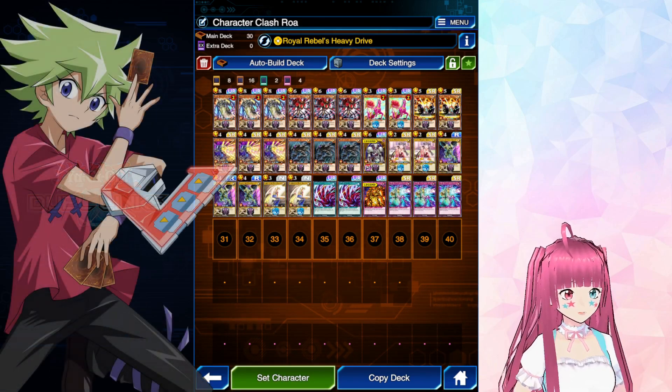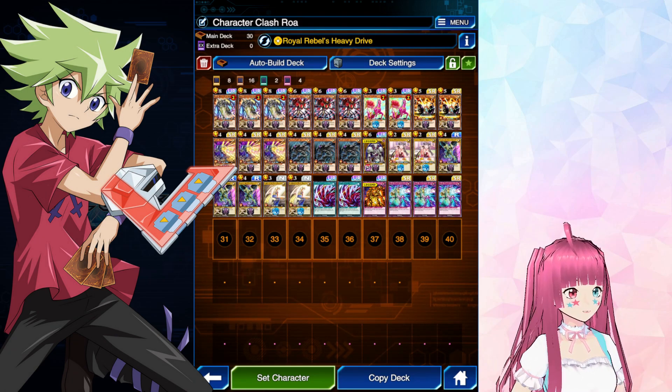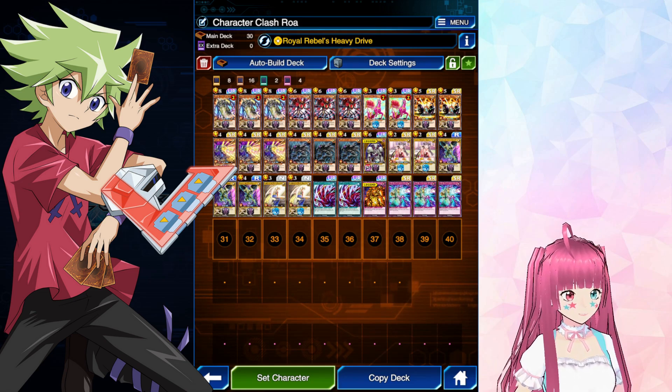Next up, we have a Royal Rebels Heavy Drive deck with Roa. This is a pretty standard looking deck list. We have three heavy metal to try to push through the opponent's board and get in for huge swings of damage. Go Cyclone to help deal with those spells and trap cards. Royal Level Growl, Rocker to debuff and add back heavy metals.